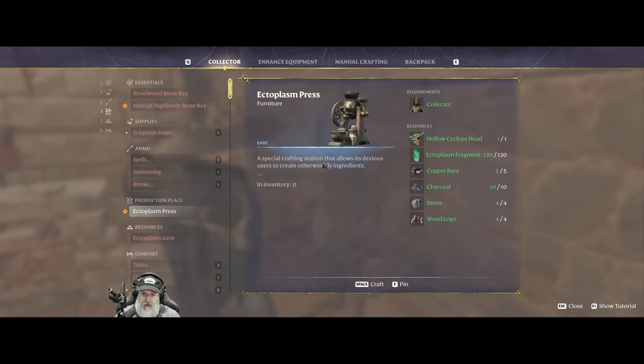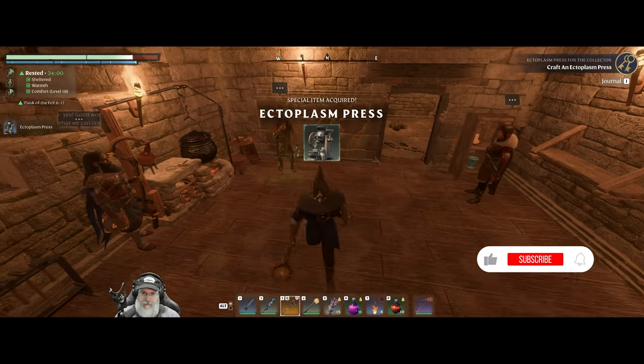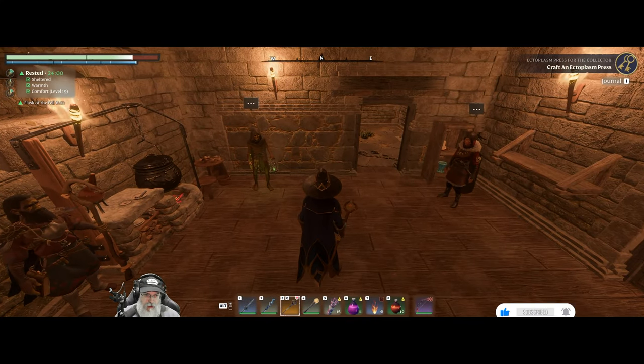So yeah, let's craft this thing. A special crafting station that allows its devious users to create otherworldly ingredients. Beware of the darkness — yeah, beware of the darkness. That's what flashlights are for.